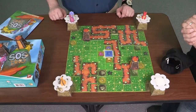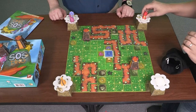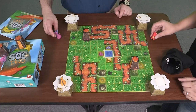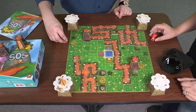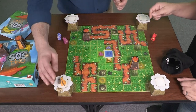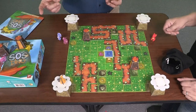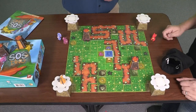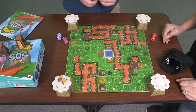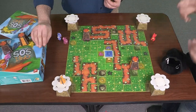So the point system — getting a dinosaur up the mountain is two points. So we have two, four, six, eight points. And I believe each egg is one. So nine, ten, eleven, twelve — fourteen is a perfect score. And we just missed the mark by two points, so we lost. We were terrible. We lost two of our unborn children.